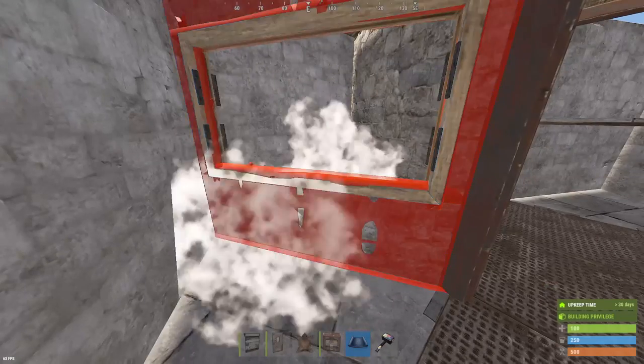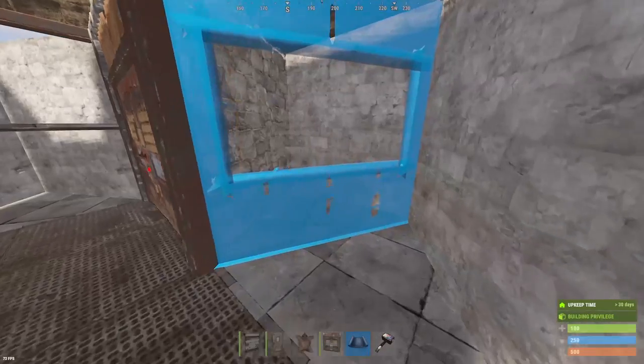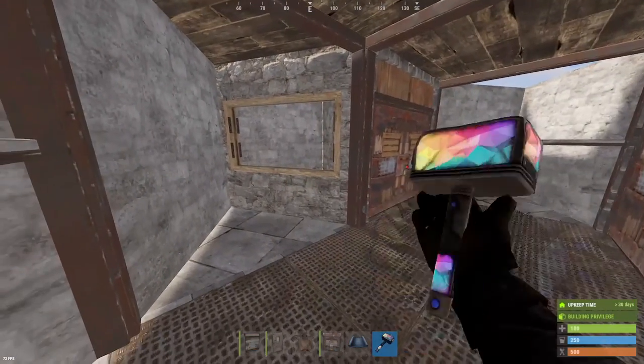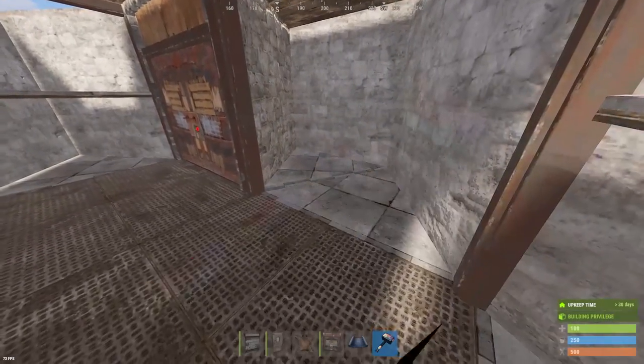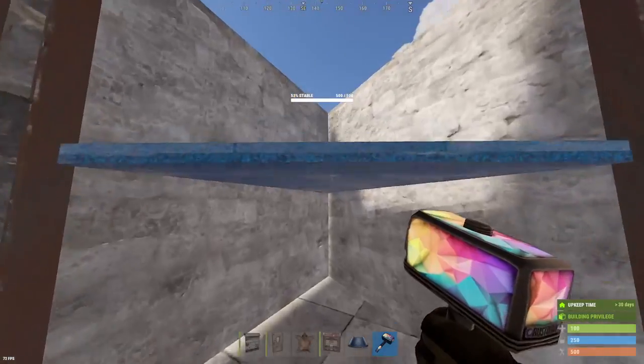These two rooms is where you can put your extra deployables or if you have a large battery, get it set up right away. Most of the time, you're not going to be doing your electricity until your entire base is done anyway, so you could use this for like research tables and stuff.